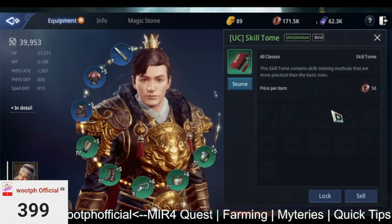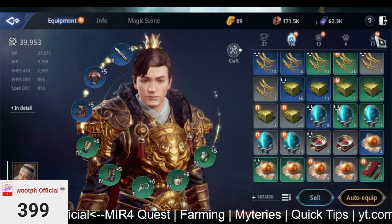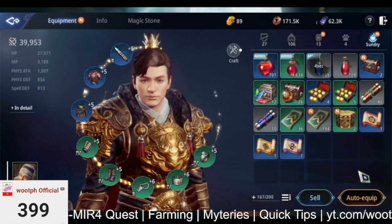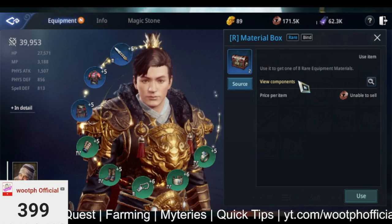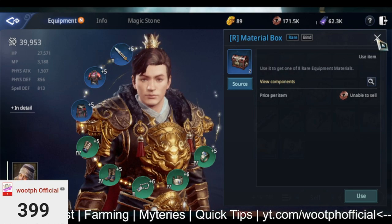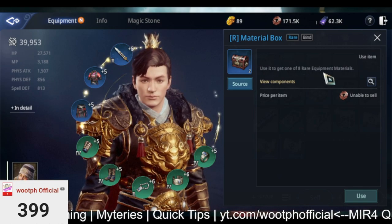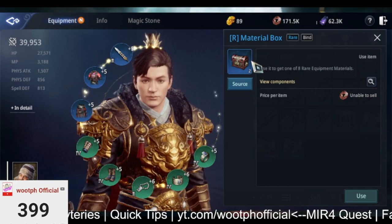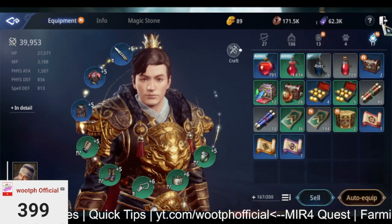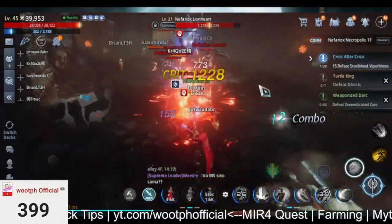Also some virtue peel, and if you got lucky you can get a skill tome — this is dropped by the boss, by the way. I also got some from the boss material box, the rare one, which gives one of the eight rare equipment materials. So that's a really good spot, guys.